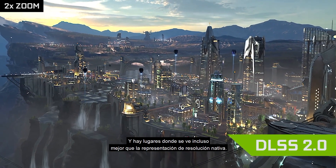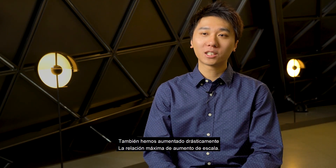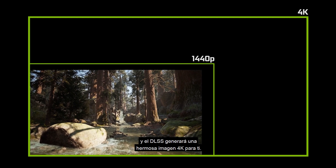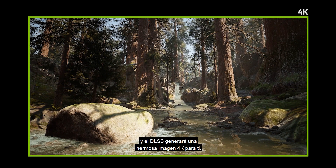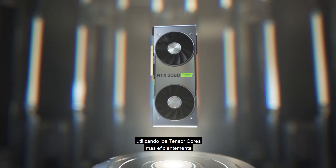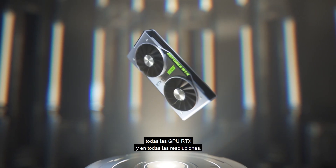There are places where it looks even better than native resolution rendering. We've also drastically increased the maximum upscaling ratio — we can now render an image at 1080p and DLSS will generate a beautiful looking 4K image for you. In addition, we've made the neural network run twice as fast by utilizing the tensor cores more efficiently, and as a result you can now use DLSS across all RTX GPUs and all resolutions.